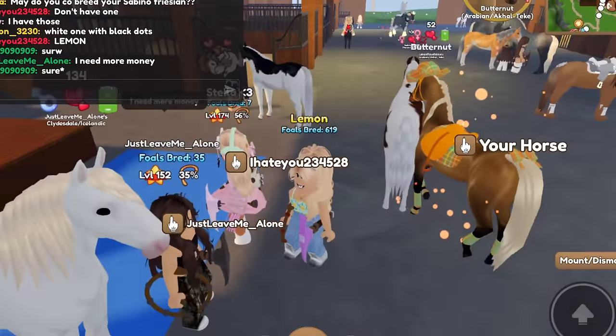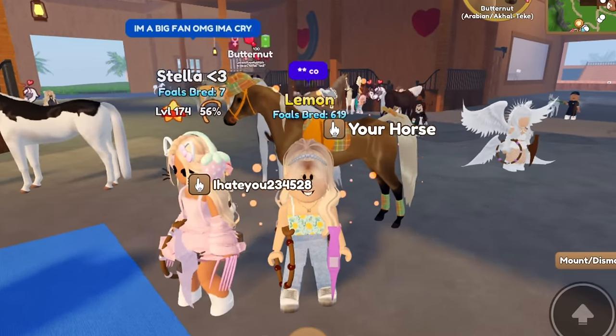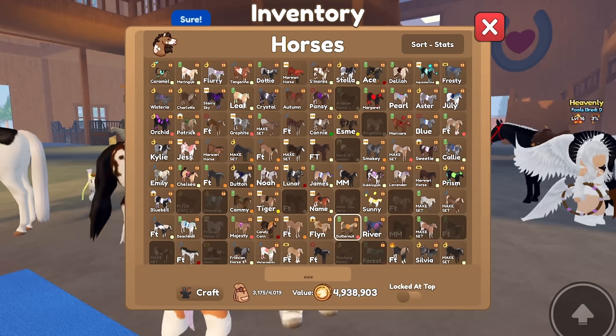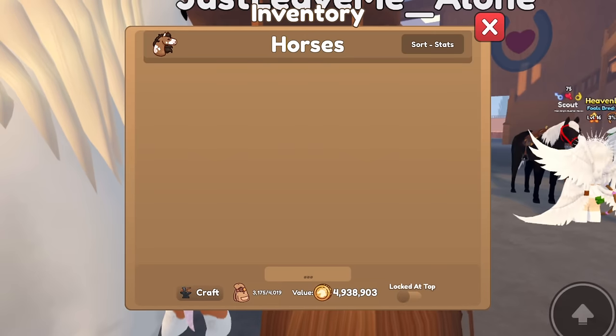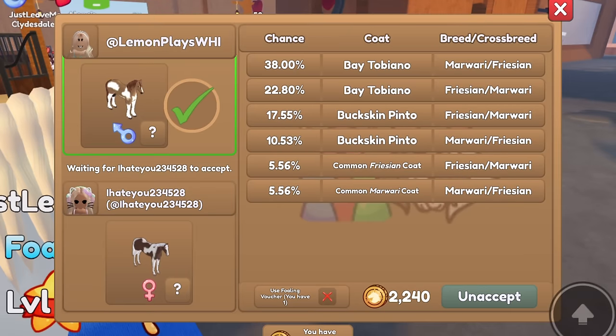Oh, I've been spotted! Hello there. You are so sweet, I love your avatar by the way. They said sure. Let's put a horse - I think we're going to go ahead and do Carmel for this one. They said that they don't have a boy, so I'll just go ahead and put one. Let's go ahead and do S'mores.